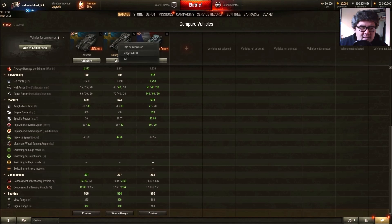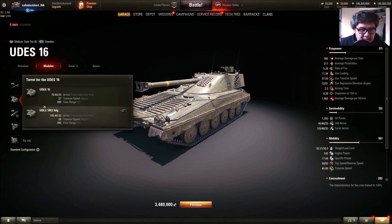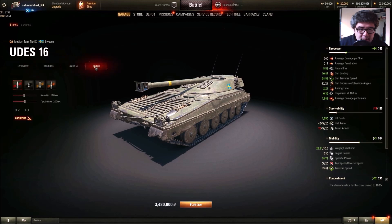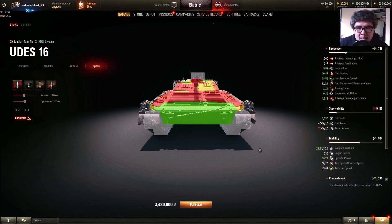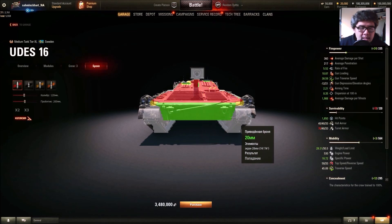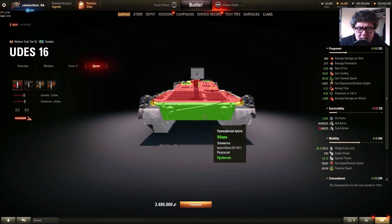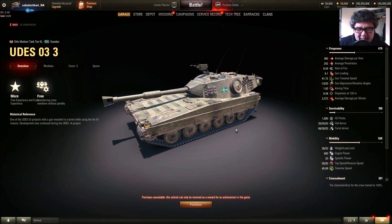Compared to the UDES-16: horsepower is actually lower than the normal tier 9. Top speed is the same. Traverse is slower. Accuracy is a little better. Aim time is a lot better. Slightly better gun depression, better turret traverse speed, and reloads faster — but less alpha. Less view range. Better camo. You play this thing as a sniper utilizing camo. The turret is so big and unsloped — it's more of a sniping medium tank at tier 9.